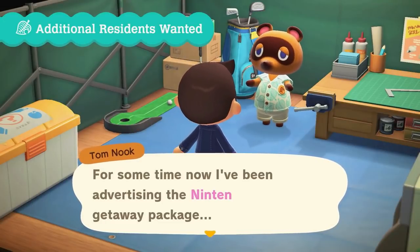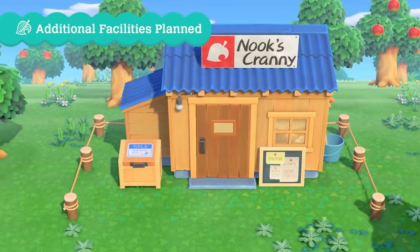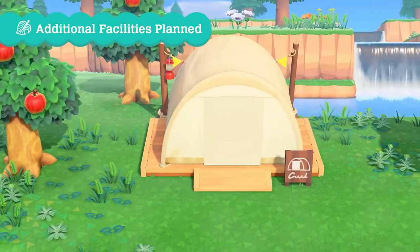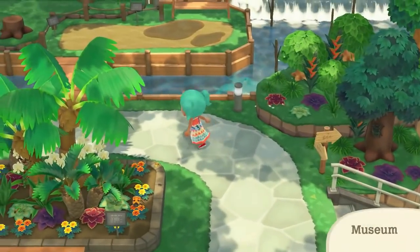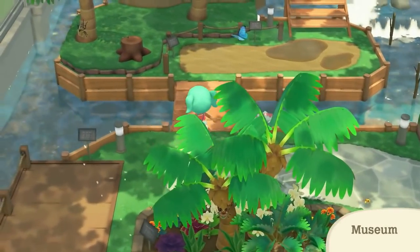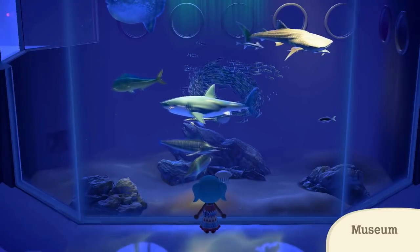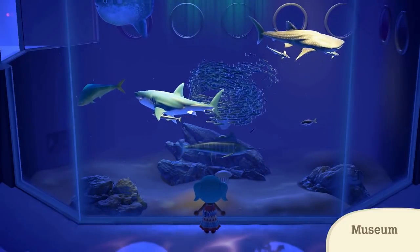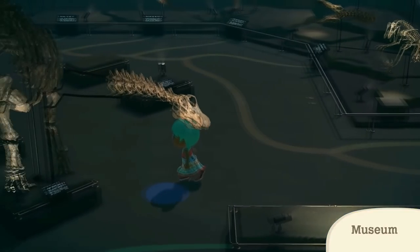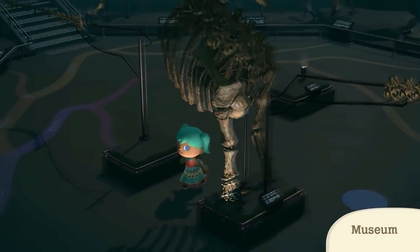We then finally get our first look at how many of the facilities will appear in this game, including the museum, Nook's Cranny run by Timmy and Tommy, the Able Sisters, and the campground. When I saw the museum, my jaw absolutely dropped — it's so beautiful and huge now. The scenery and lighting make it look like an actual museum, and it's my favorite change to any facility so far by far. With how big it is, there must be even more things to fill it with.